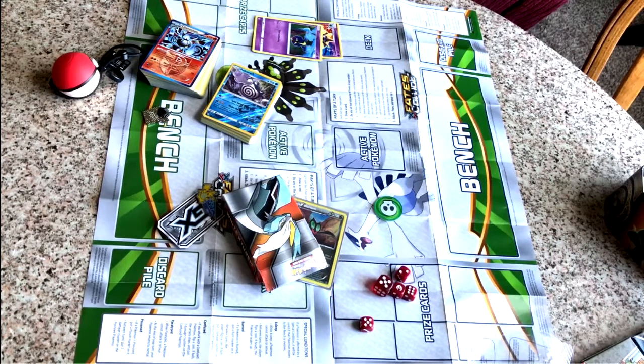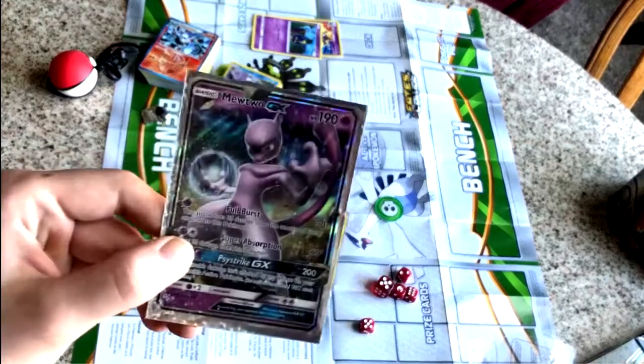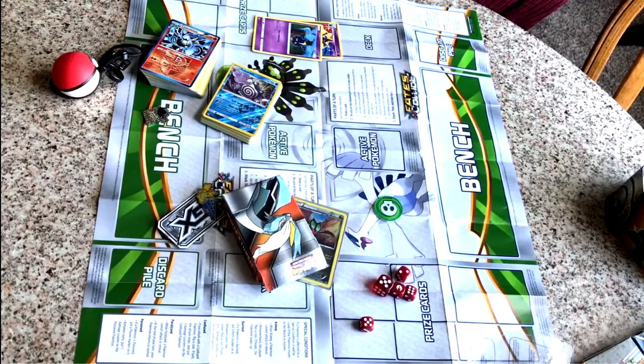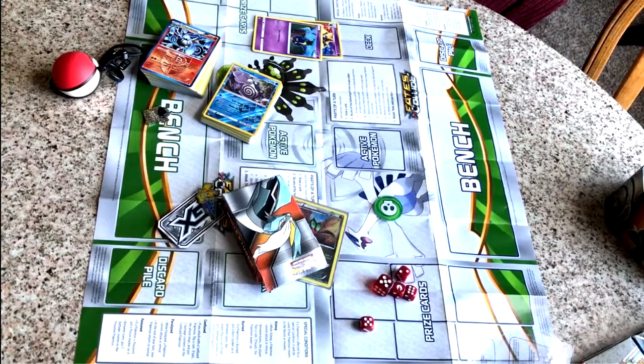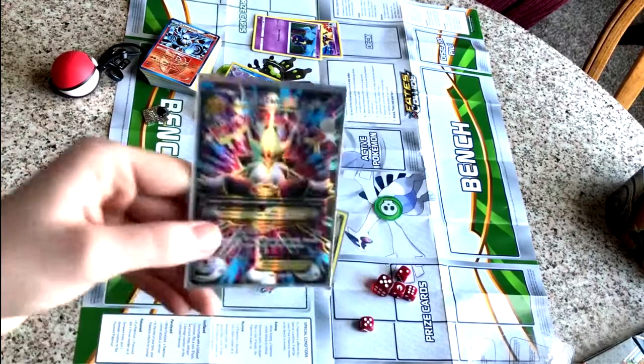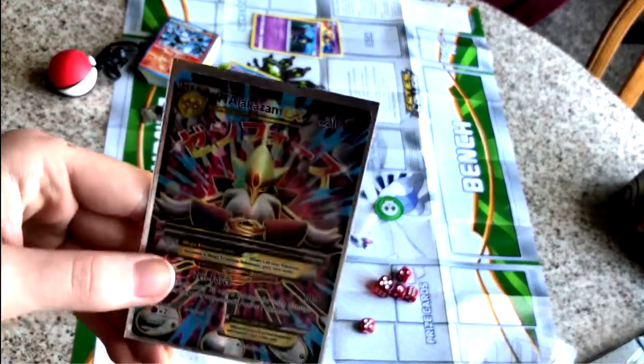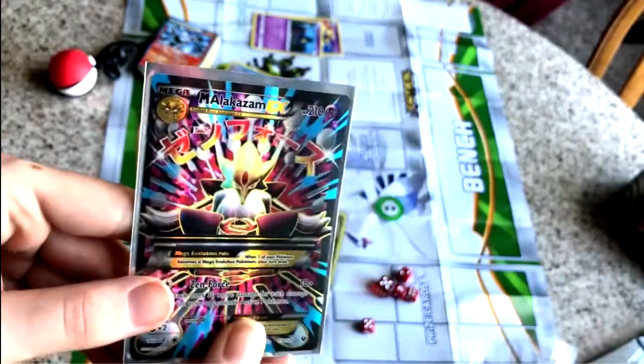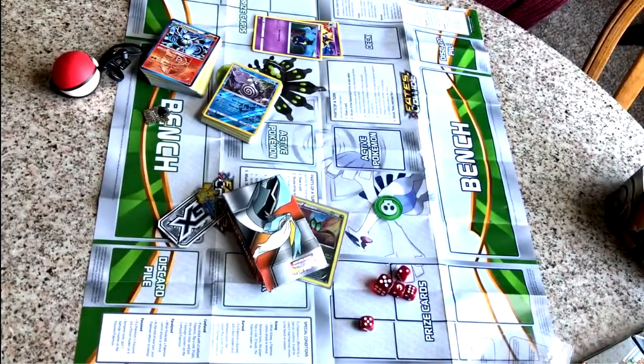And Mewtwo just gets pretty old, honestly, like these Mewtwo EX and GX cards — they just get old sometimes. But for an EX card like this one right here, this Mega Alakazam, it's great. It's like a full art card with Japanese on the top. I like art like that. No offense to the artist or anything, but this one's just kind of boring.